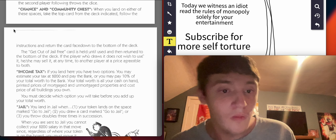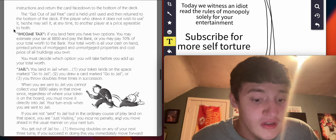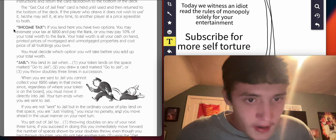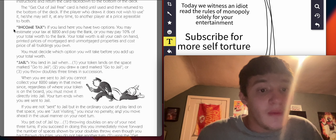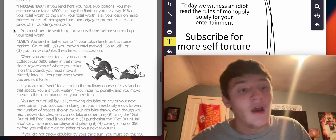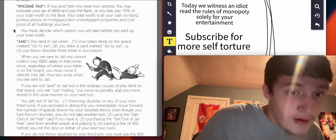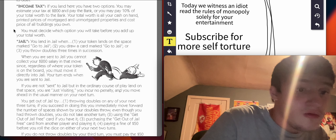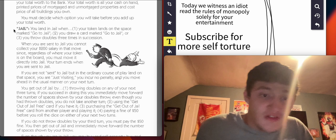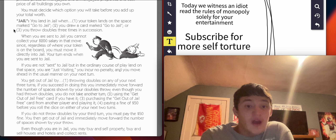Chance and Community Chest: when you land on either of these spaces, take the top card from the deck indicated. Follow the instructions and return the card face down to the bottom of the deck. The get out of jail free card is held until used and then returned to the bottom of the deck. If the player who draws it does not wish to use it, he or she may sell it to another player at a price agreeable to both. Income tax: if you land here, you have two options — you may estimate your tax at $200 and pay the bank, or you may pay 10% of your total worth to the bank. Your total worth is all your cash on hand, printed prices of mortgaged and un-mortgaged properties, and cost price of all buildings you own. You must decide which option you will take before you add up your total worth.